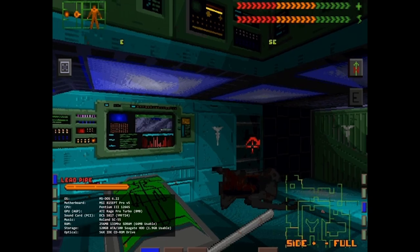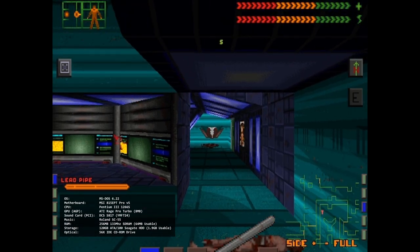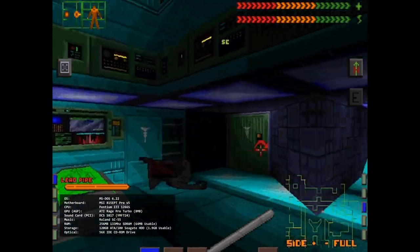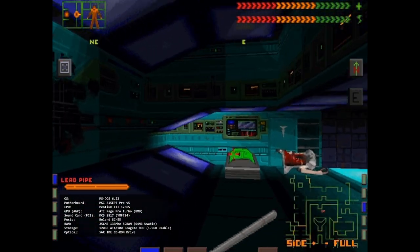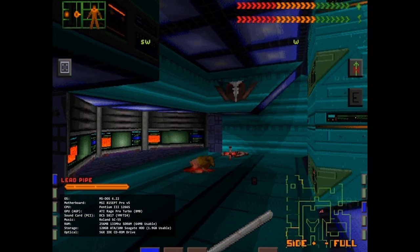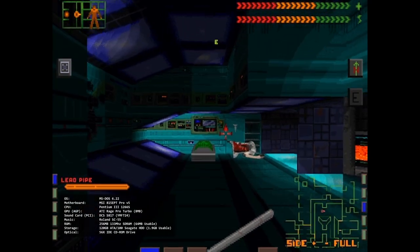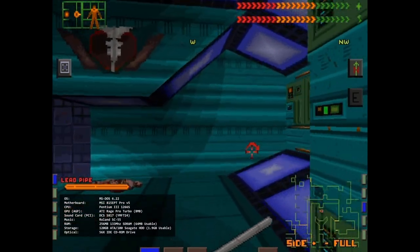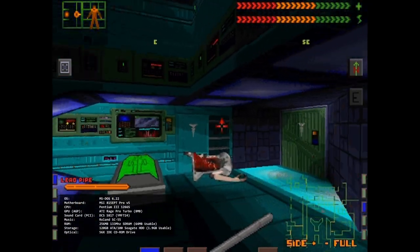We've got an old ATI Rage card for the graphics, but that doesn't really matter as far as smooth framerate goes — it's just kind of what I had laying around, and it seems to be compatible with the game just fine. For a sound card, I've actually got a card with a Yamaha-based chipset, which does sound pretty good by itself, but not quite right for some of the music in this game. So we're using a Roland SC-55 instead for the music, and then the Yamaha is basically giving us Sound Blaster Pro compatibility for all the voices and sound effects.